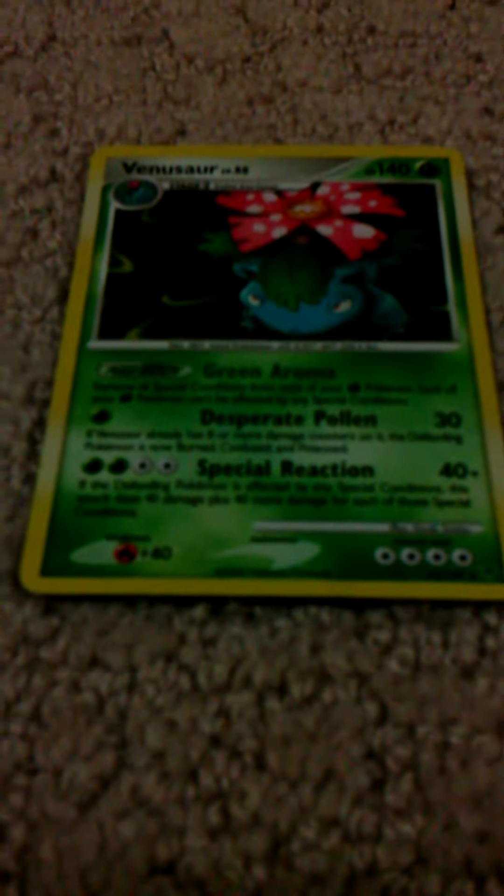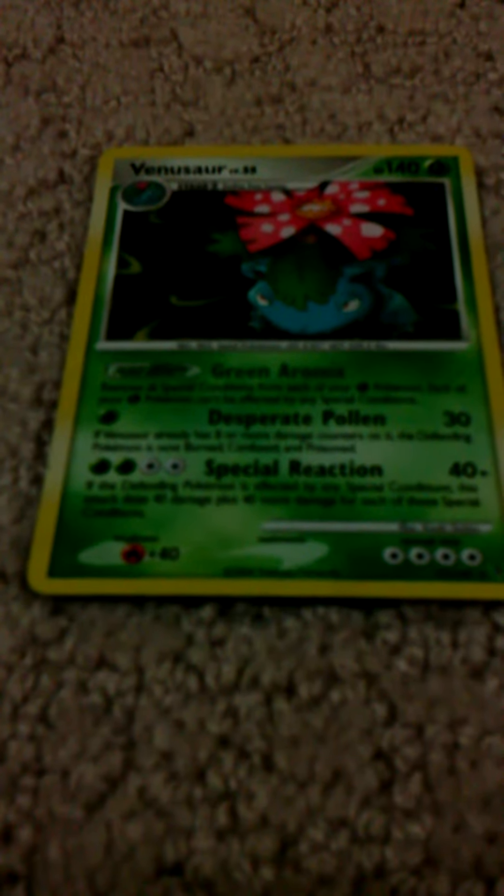Now HeartGold SoulSilver was my favorite set, especially the one with the primes, and this Venusaur — I have no idea how I got it. I think I got it from a deck box, but it's a pretty good card, because its Green Aroma makes it so that you remove all special conditions from each of your Grass-type Pokémon. Each of your Grass-type Pokémon can't be affected by special conditions.